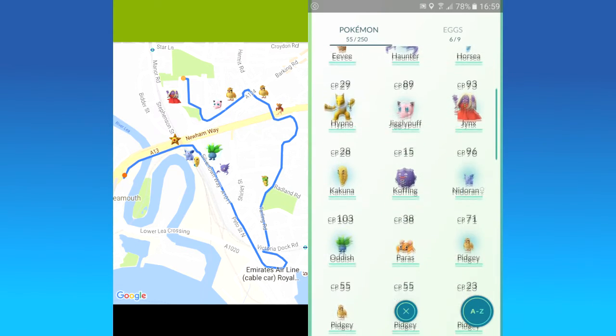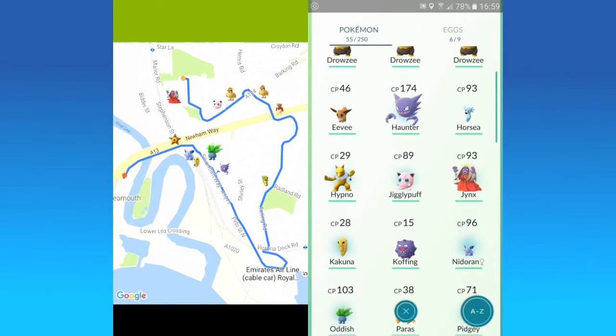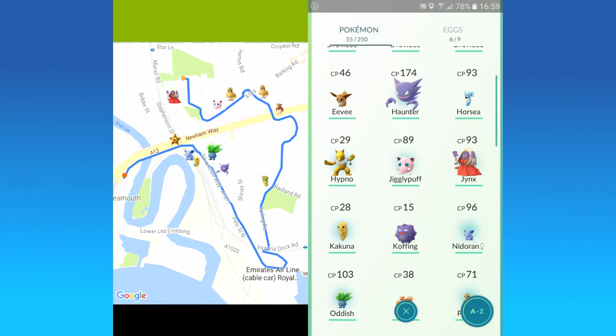The next one was Oddish — that was actually where I leveled up. After getting the Haunter I became level six, yay! And Oddish is rather strong as well, he's 103 combat power. And the Haunter was like 174 — I think that's the strongest Pokemon I have right now, so he's gonna be the one I use in combat.